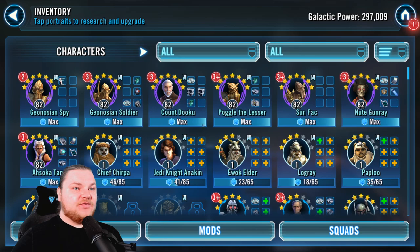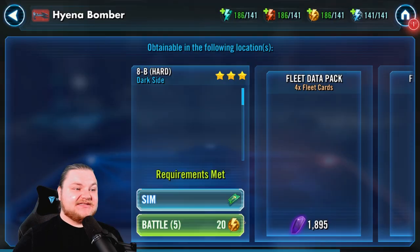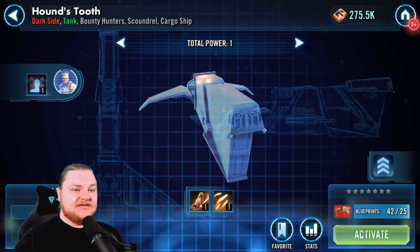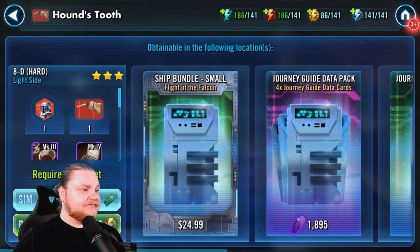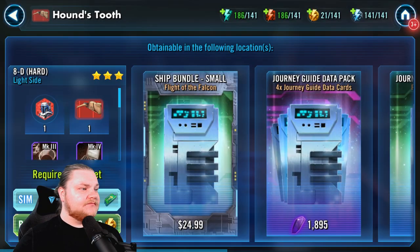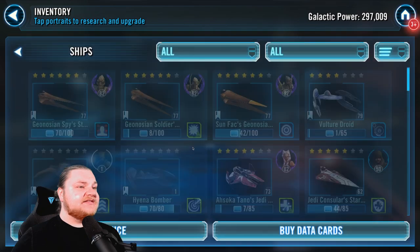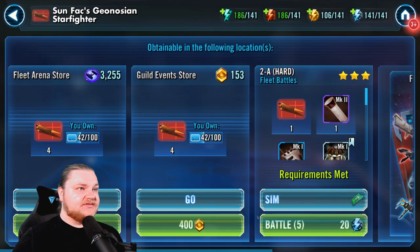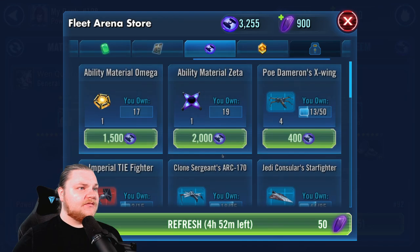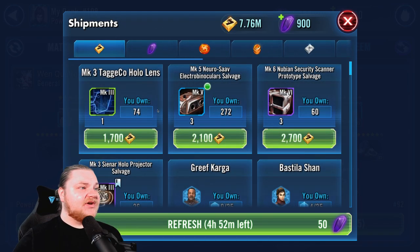Where are we at? We gotta be getting close to this Hyena Bomber — this is killing me how long this is taking, but we're not doing refreshes, that's kind of how it works. Django, give me something. We're gonna need to start saving some crystals. There's a Zeta — full Zeta right there — so you're going to see it pop up on a couple of our characters.